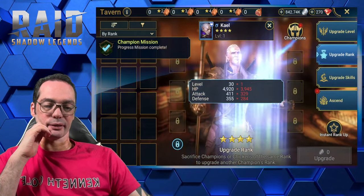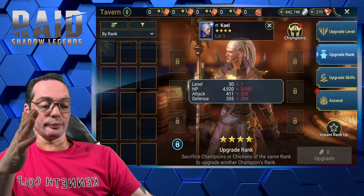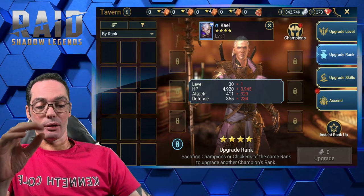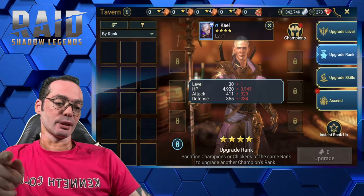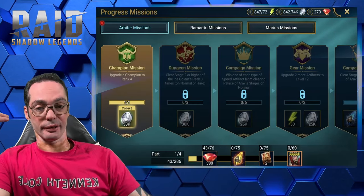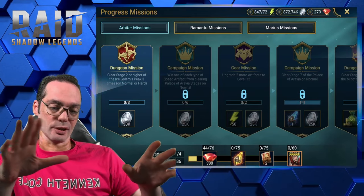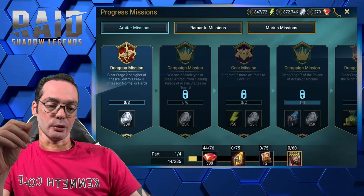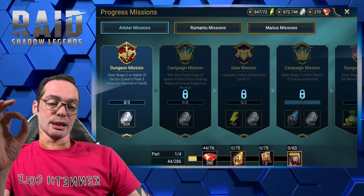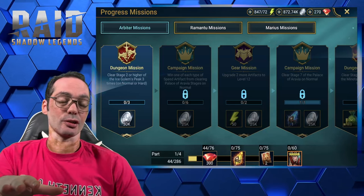Mission complete — got him to level 40. I would actually hold on even if I had the chickens already — I would have waited to put him to 40 for that reason. This mission would not have been completed if I had already done it prior. The same thing goes for ascensions a lot of times: you'll have missions where you are required to ascend your champion to four stars, three stars, five stars. So in almost the beginning of the game, I try to hold on to do these things until I'm required to.